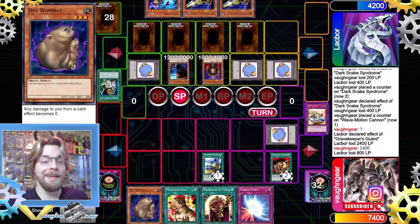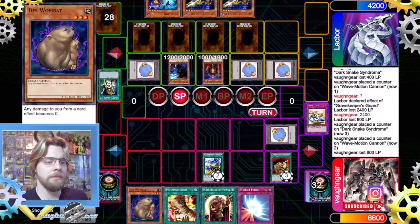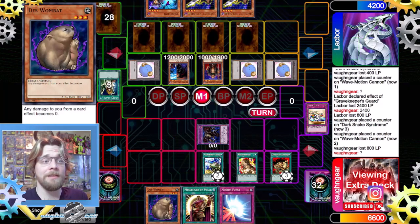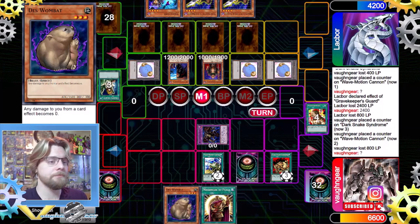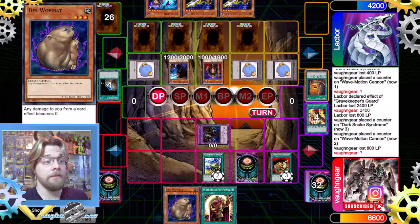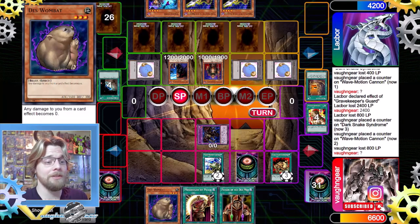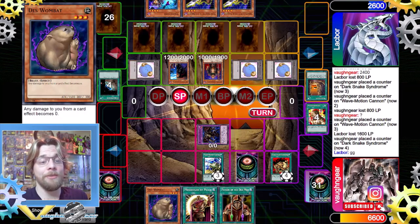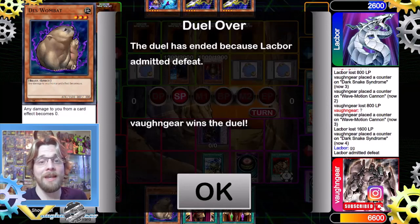We both lose 800 from Dark Snake Syndrome. We activate Metamorphosis and surprisingly our opponent does not activate Solemn Judgment. We summon Thousand Eyes Restrict but choose not to absorb anything — we'd rather lock our opponent's board. We set Mirror Force and pass. They activate Terraforming, then pass. Dark Snake Syndrome deals 1,600 damage. Wave Motion Cannon is now at 3 counters, so we activate it for game.